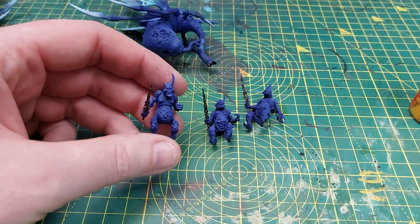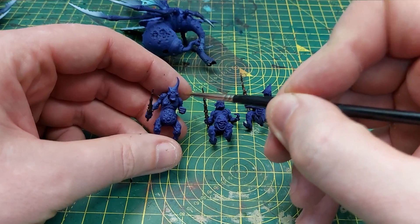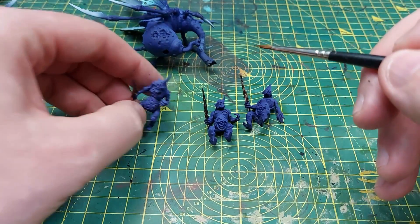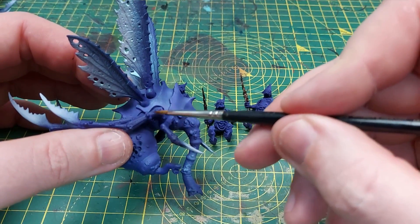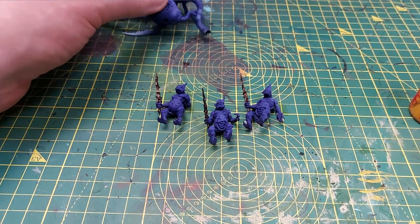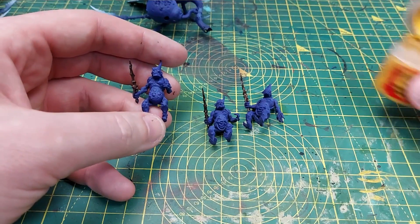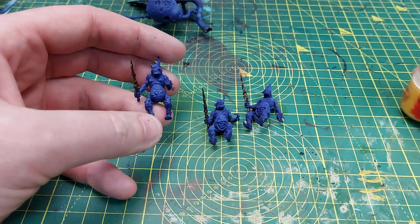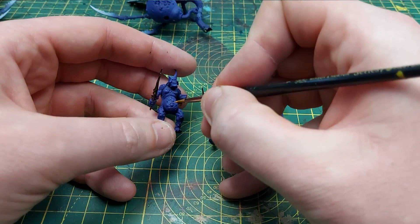A lot of the models have really big boils on them, as well as eyeballs. They've got boils on the shoulders, the stomachs, and on the drones they've got them all over their sides. I think yellow would really stand out on the purple, so we're going to use avalanche sunset to paint in the majority of the boils - not all of them because there are a lot, but the majority.